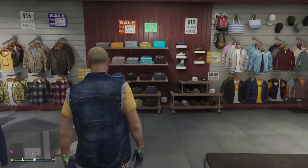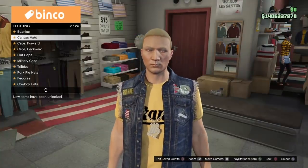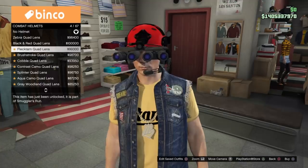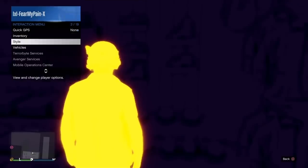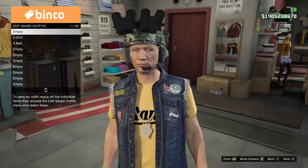Hi guys, thanks so much for stopping by the channel. In this video, I'm going to be showing you something really exciting. What I'm going to be showing you is how to get the no bra, aka the purple nipples, aka the boobs on the female character, using components and a component transfer glitch.